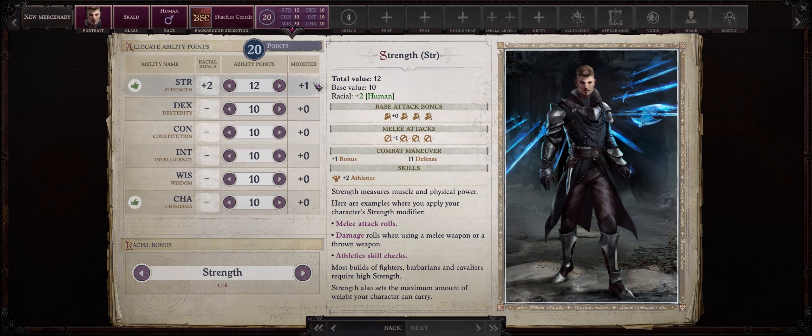Now this character in particular is a Mercenary, so he won't have as high ability points as the ones you get from making your main character. In the case of a Scimitar-based Skald, I actually like to go with dual wielding, because Scimitars have very high threat range, so it's very easy to get critical hits with them. Even without the Trickster critical feats, you will be looking at 15-20 critical range, which is massive.